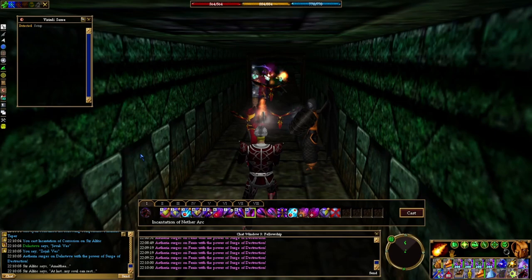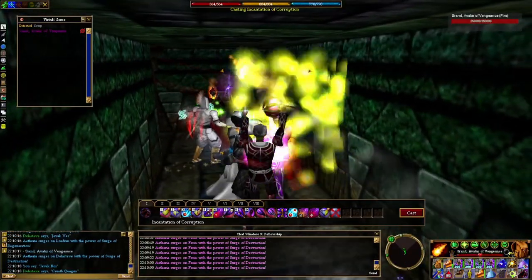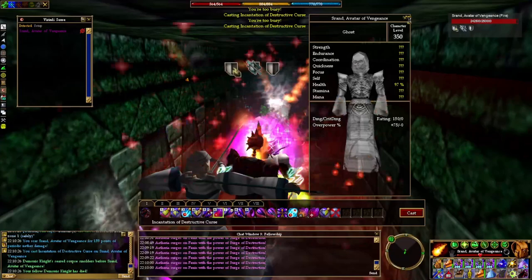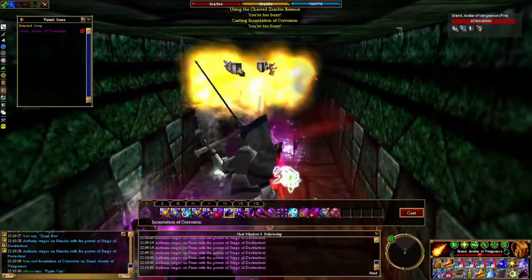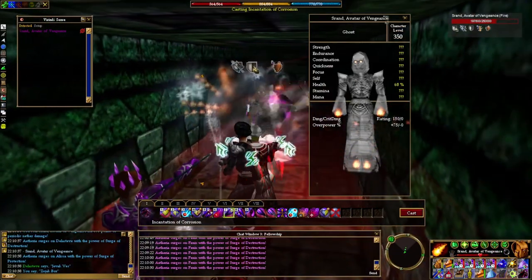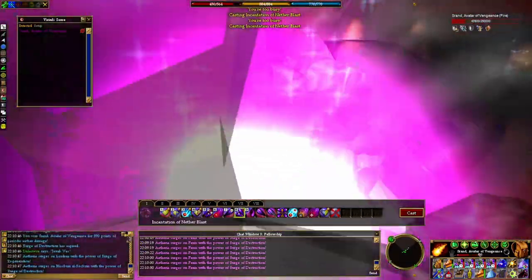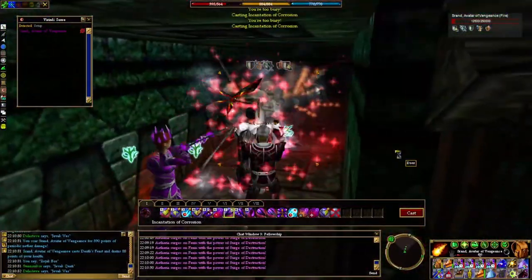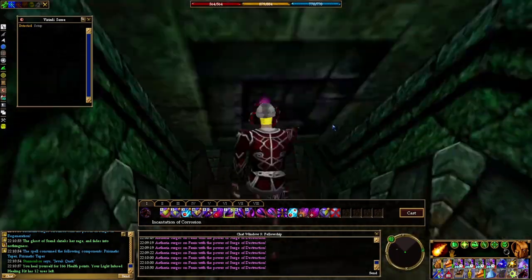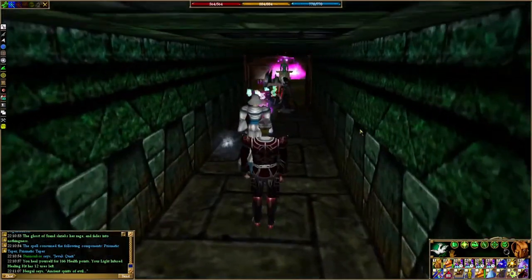'Amalthea — at last my soul can rest.' And that's Sir Alfred dead — you can keep moving on. The final fight of this section is Srand Avatar of Vengeance — another ghost. Look at that damage rating of 150. Who do I have to pay to get a damage rating of 150? Can you imagine how much damage my void dots would do with 75% overpower with that awesome burning brand two-handed weapon? Once we kill Srand, the ghost of Srand shrieks her rage and fades into nothingness, and you head down to the final boss — Nergal himself.